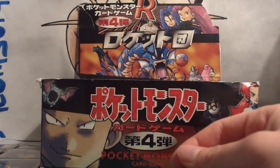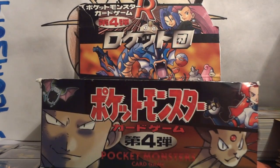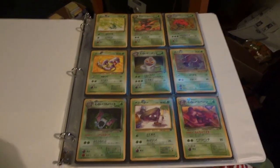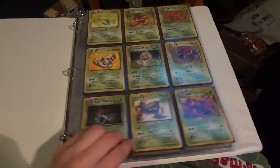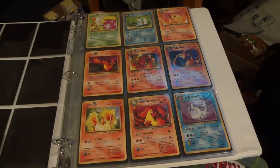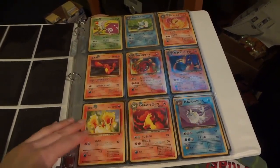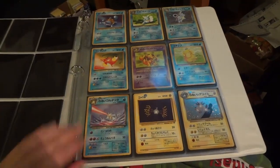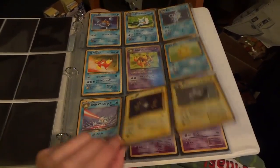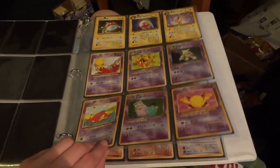I actually didn't get either of those last two cards — the Dark Gyarados or the Dark Weezing. But I'm still really stoked about how this opening turned out. Here's what my incomplete Japanese Rocket set looks like — all sorted by type. There is the missing spot for my Dark Weezing holo, but there is that beautiful Dark Charizard, another beautiful Dark Blastoise, and the missing spot for my Dark Gyarados holo.